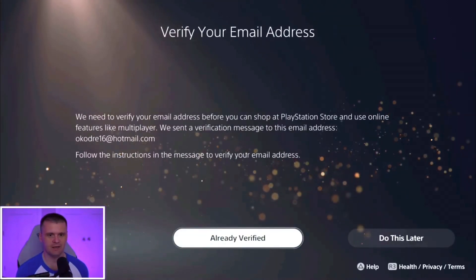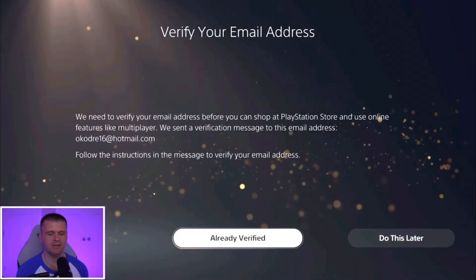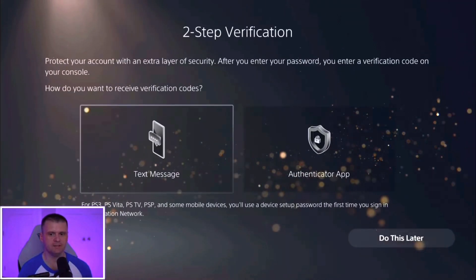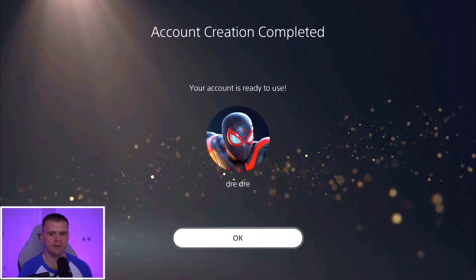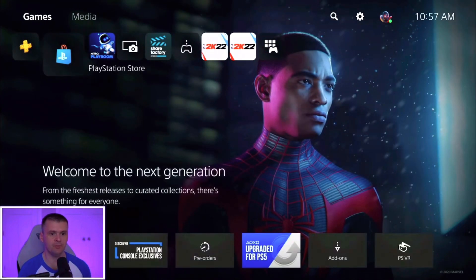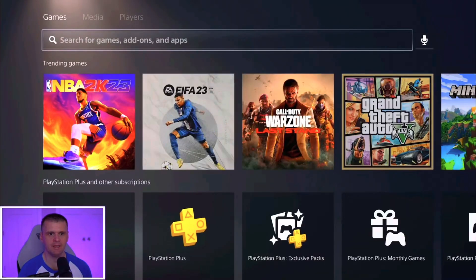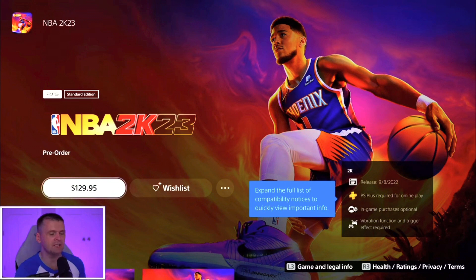Next, you wanna head over to the Store. We're gonna go over to Browse and search up NBA 2K23. There you go. Pricing is a little different — New Zealand currency is a little different. You're still paying the same amount. If you're paying with dollars, the currency is different but you're not paying anything extra.